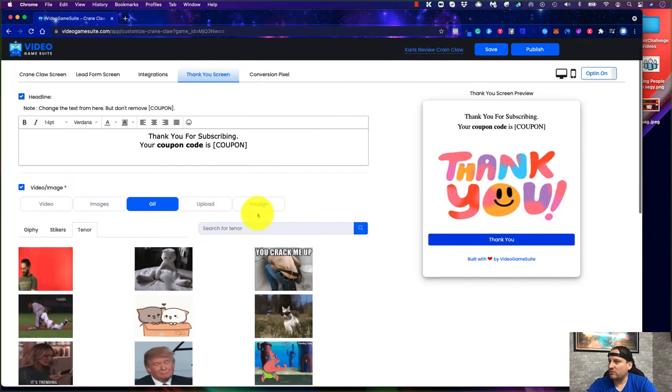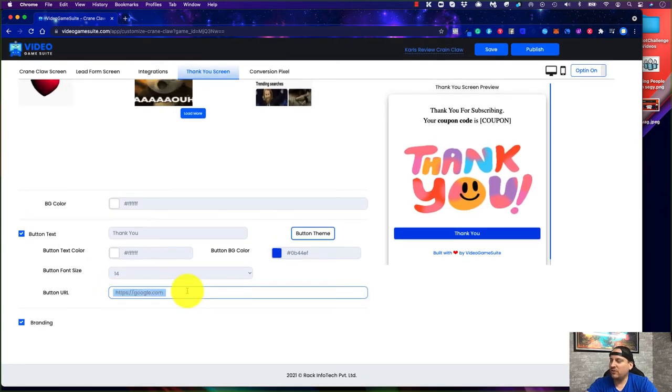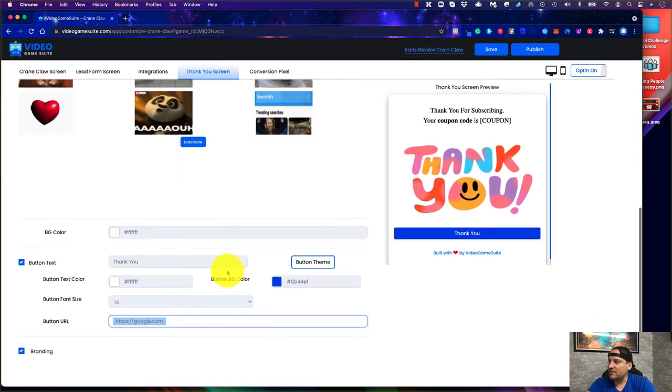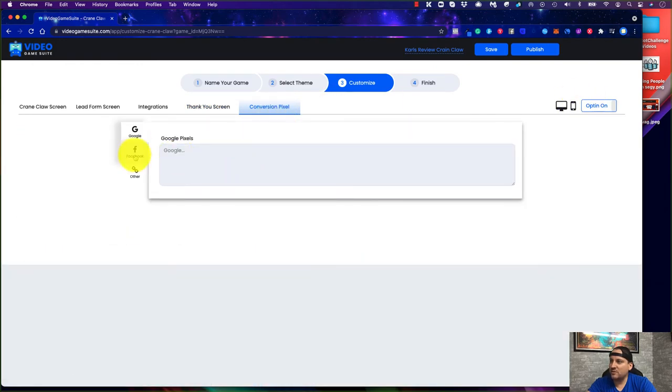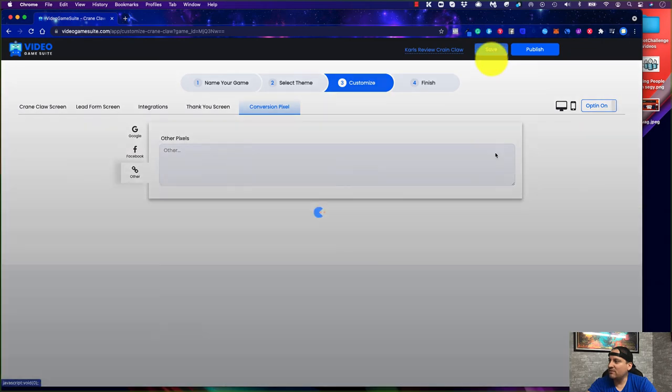You have a button on the thank you page that can link somewhere. If you're giving away a coupon I'd make it a cool coupon image, use a dynamic link with the coupon built in, and also put the coupon code in the text at the top. Some checkout cart systems support dynamic links and some don't. You can also use m.me links if you don't want Messenger on this end. You can preview on mobile and desktop, and then add Google, Facebook, or other conversion pixels before saving and publishing.